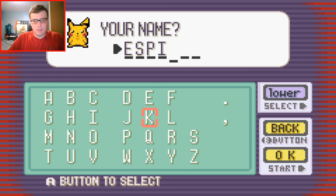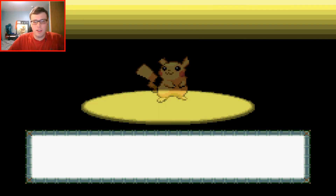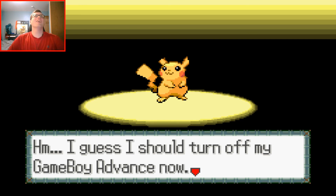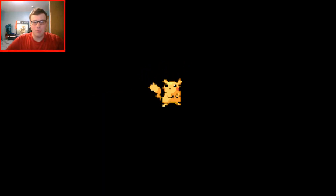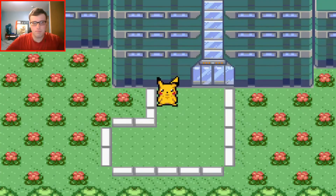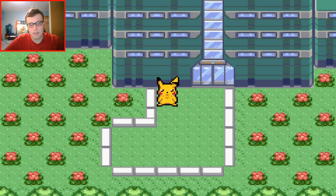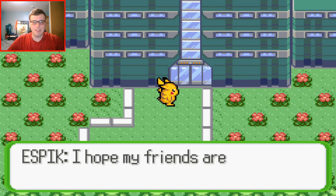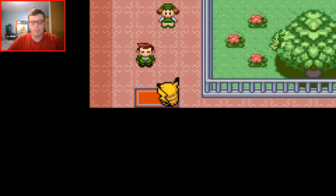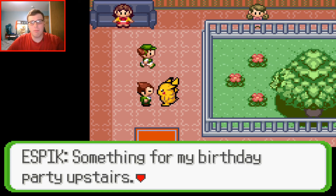Let me move the camera to make it smaller — there we go, it's smaller but it's better, and now we can actually see everything. I don't have a fancy layout because I don't really need one when I'm not doing a Nuzlocke. My name is Espic. So it's Espic — yes. 'You're ready for your journey.' As you can see, we are a Pikachu.